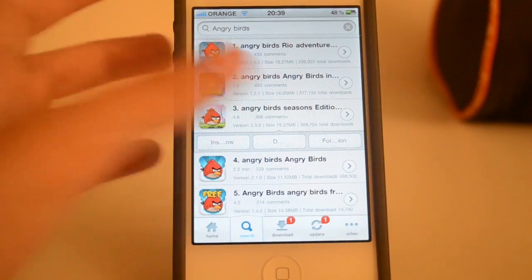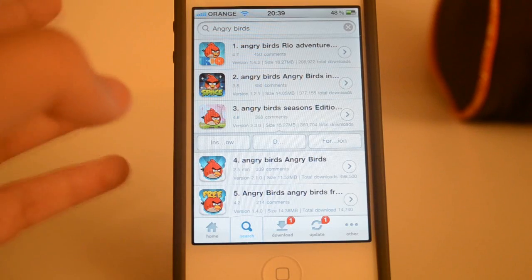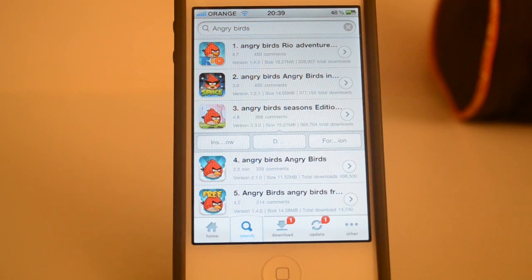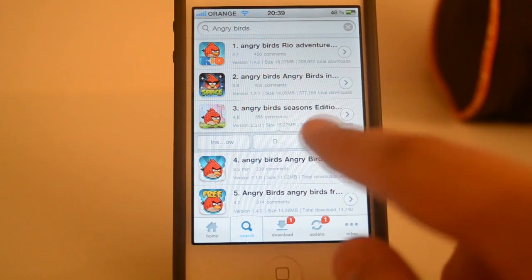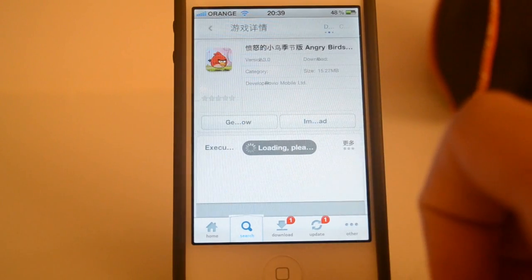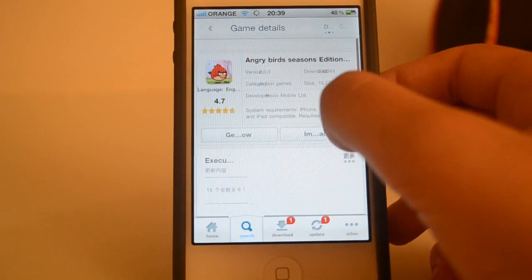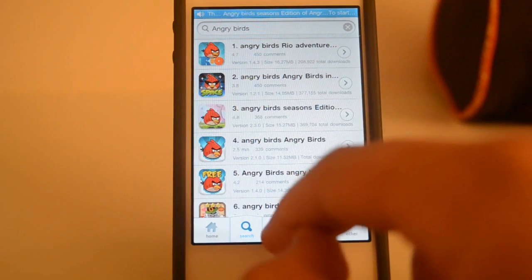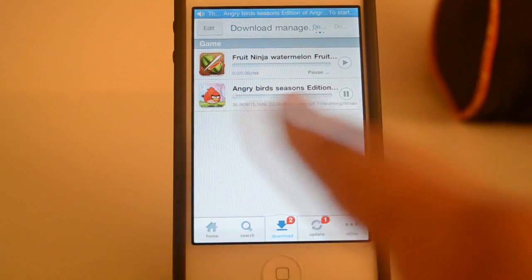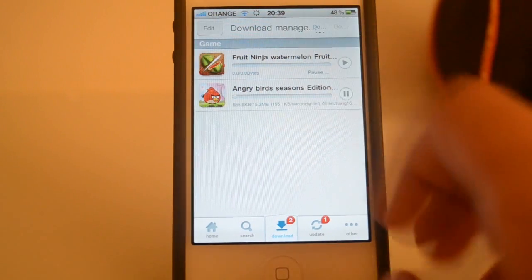What's cool about 25pp is that you don't need to pick a server, wait one minute, and enter a card. You just tap the install button and it will automatically start to install. There's also a third option to see information about the tweak — like the size, images, and version. Let's tap the install button now. As you can see on the downloads tab, it's installing the game — really fast, really easy, and works perfectly.